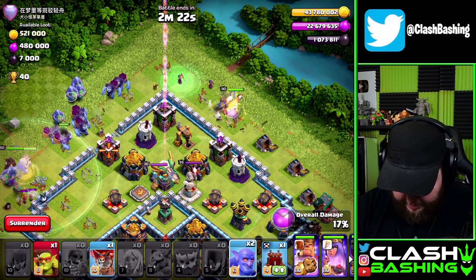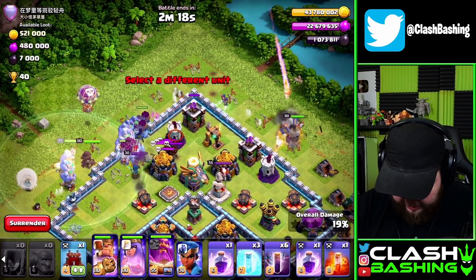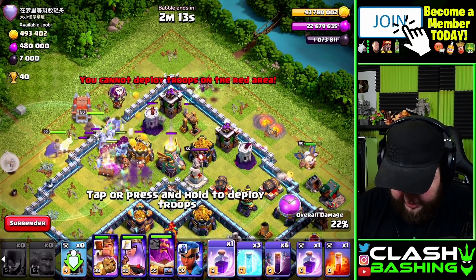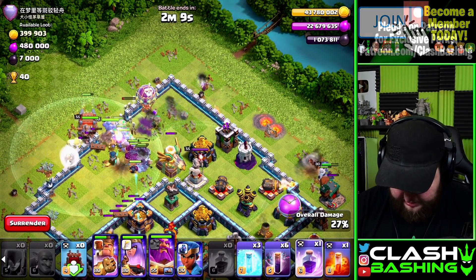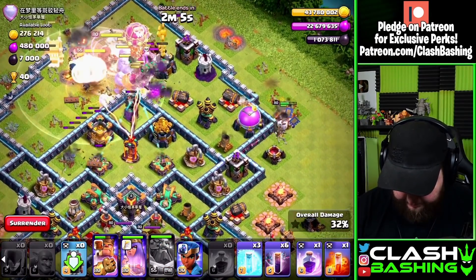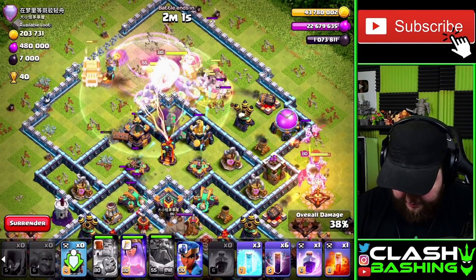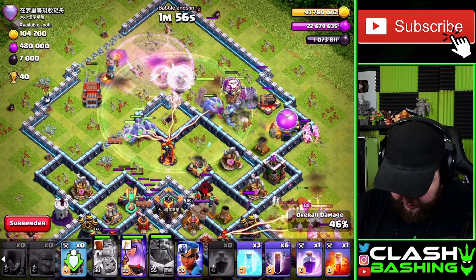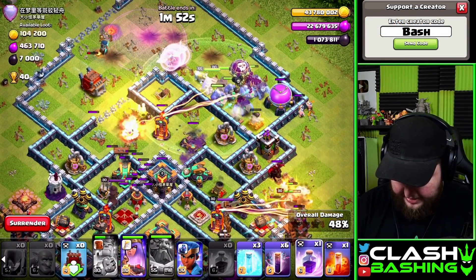We pulled the clan castle — let's bring in the queen to help deal with that. We're still alive and good. Now let's get the log launcher up the middle. We did have things to counter that clan castle, so that's okay. I'm afraid to rage because they might all go the wrong direction, so let's hit the warden ability instead and hopefully they'll backtrack a little.